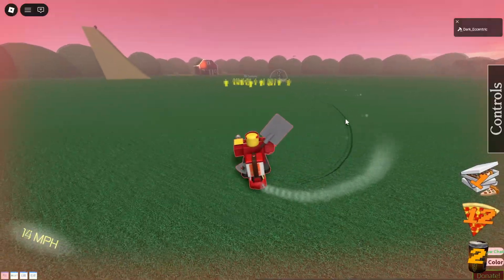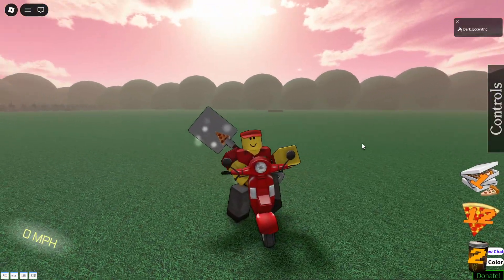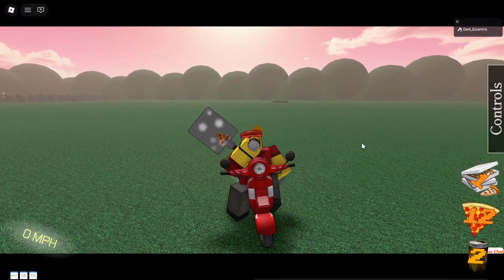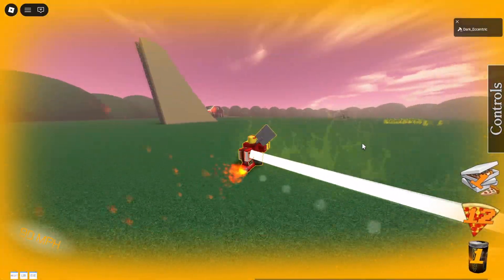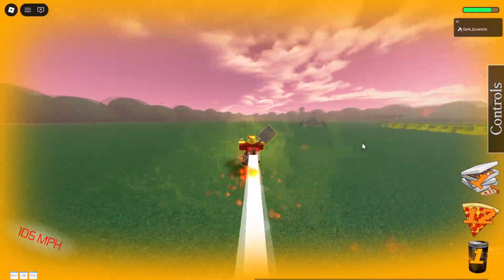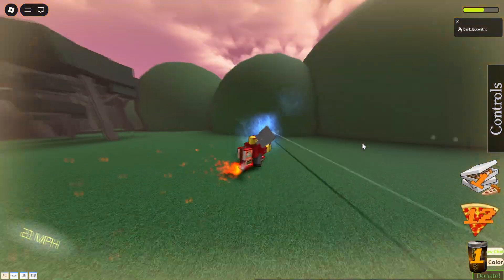The third tool is a Bloxycola which will make you go at a crazy speed for a short amount of time. Whenever you hit an object you will actually lose HP, and the faster you're going the more HP you're gonna lose.